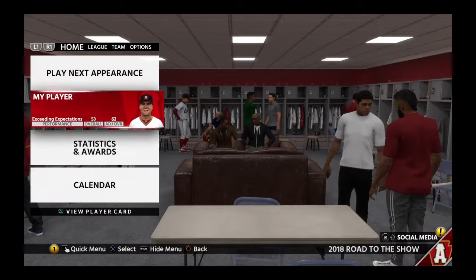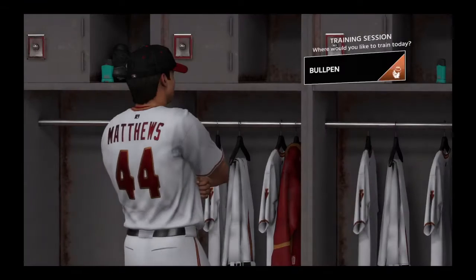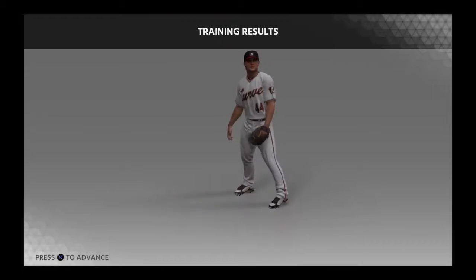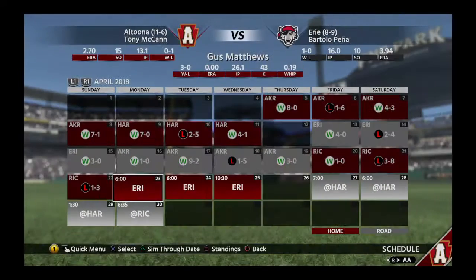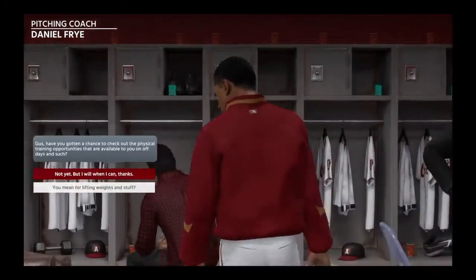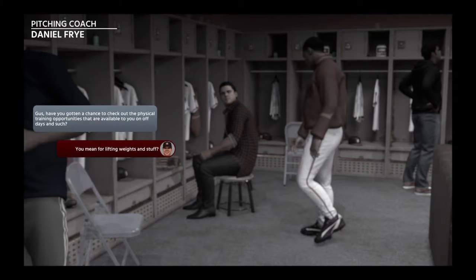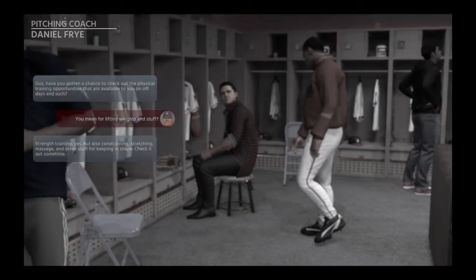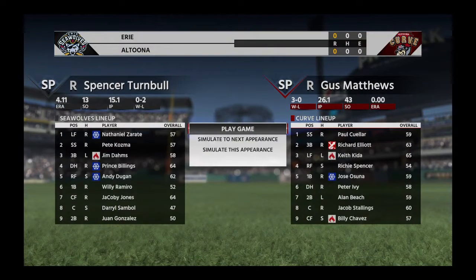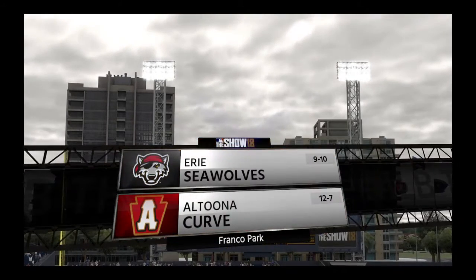Yo, what's going on guys, it's your boy Don and welcome to episode four of this Gus Matthews Road to the Show series. Today Gus comes into this game 3-0 and he is on fire in this league so far, throwing three games without giving up a run. Last game he came one out shy of getting a complete game win, but coming into this game he looks to improve. He did get the win, and so did the team, so Gus comes into this game 3-0 against the 0-2 pitcher Spencer Turnbull.